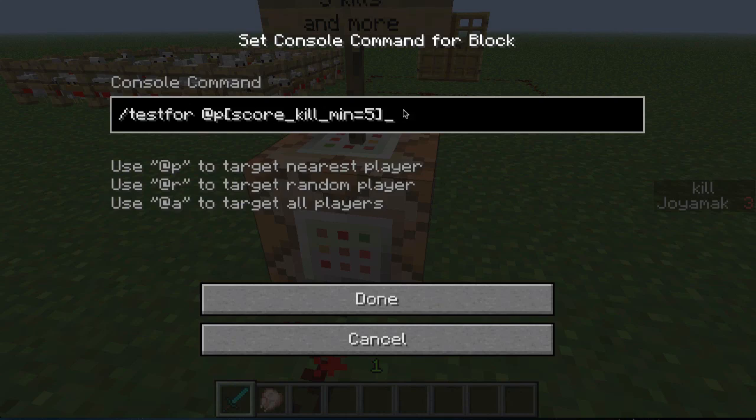Here's basically how the testfor command works: you write /testfor, then specify nearest player, random player, or all players - I used nearest player, so @p. Then inside brackets you enter a score, then underscore, the objective name which is 'kill', then underscore again, minimum equals five, and close the brackets.